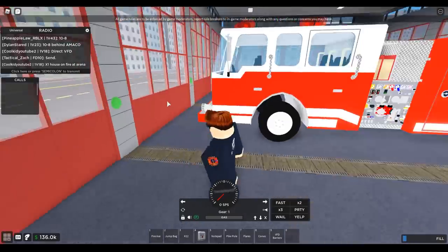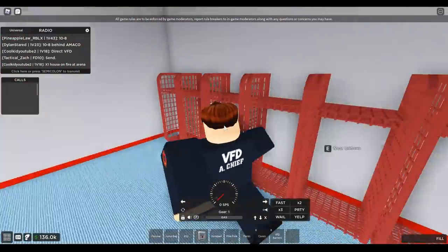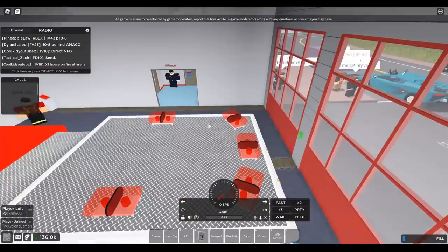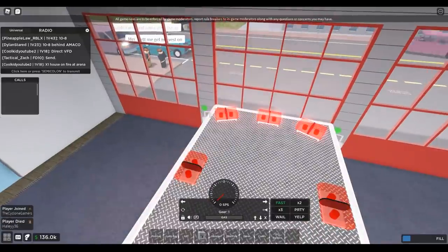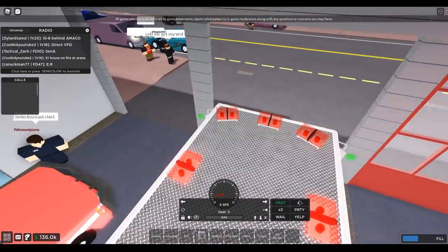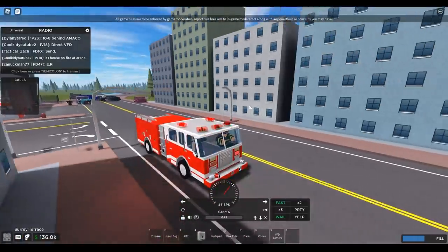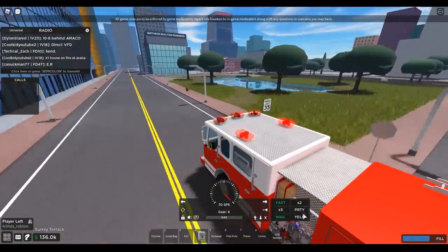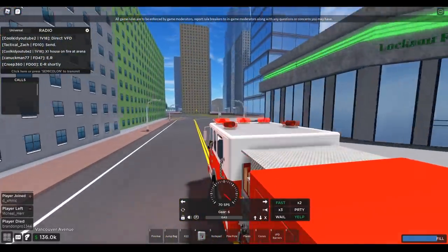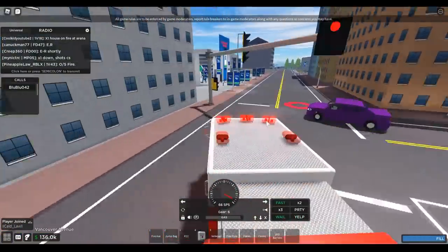A fire call comes in. After a quick discussion about which vehicle to take — the new van vs. the rescue truck — they respond code three. While en route, VPD is obstructing traffic and they pass some new big buildings. The arena also looks nice now with everything surrounding it — it no longer looks awkward like it used to.